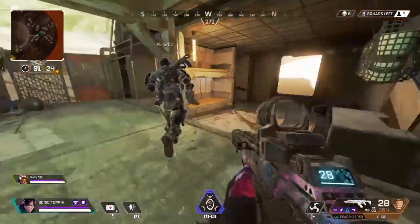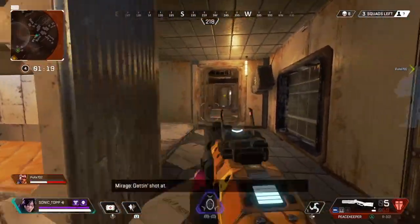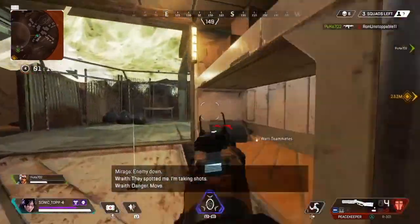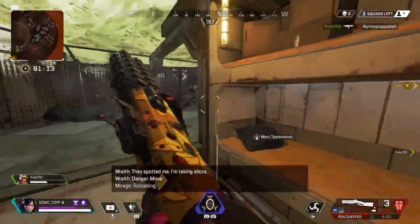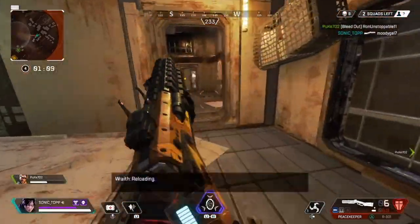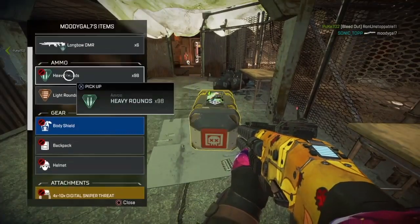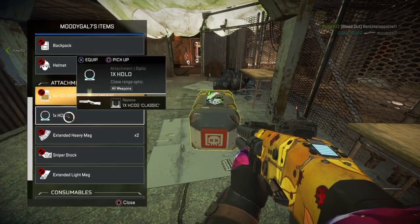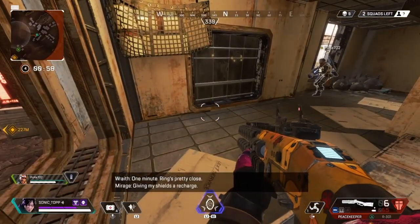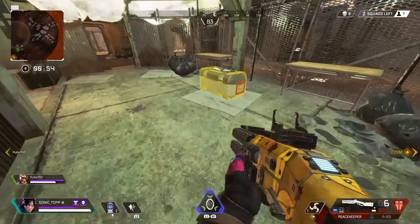I'm gonna skip the healing section — pretty much it's just us healing and trying to get back inside the circle, and we'll end up back in Skulltown. As you can see, we turn left when we see a Lifeline — I decided to give up on the Lifeline because I saw the Bloodhound. I'm switching between weapons because I'm not sure how this is gonna pan out. Luckily my teammate was there to back me up. I got those shotgun shots in and I'm panning back and forth between the barrier and the Bloodhound, making sure he didn't get many shots on me.